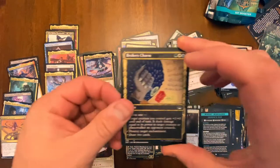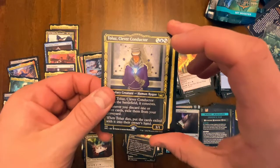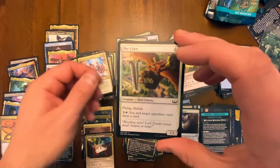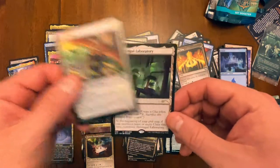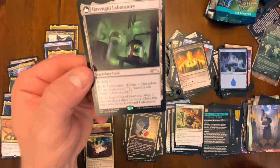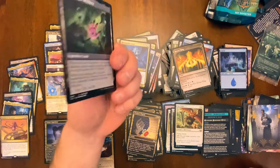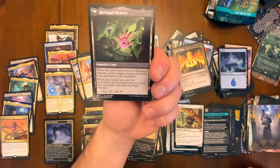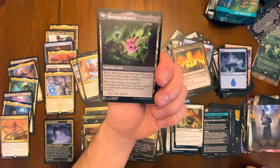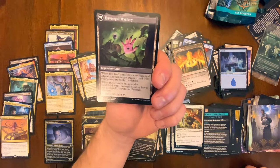Last pack to crack — here we go, luck be a lady! Rare number one right here — this could be the bomb pack. Two rares: Riveteers Ascendancy. Got our foil. And this last card is a promo — Havengul Laboratory. You can investigate for four, and at the beginning of your upkeep if you've sacrificed three or more clue tokens this turn, it transforms into Havengul Mystery. When the creature it returns to the battlefield with that mystery leaves, you can transform it back and tap to add one mana. Very cool.